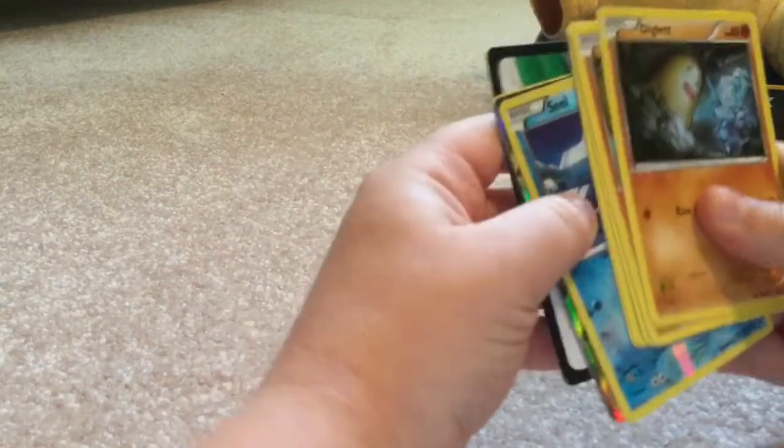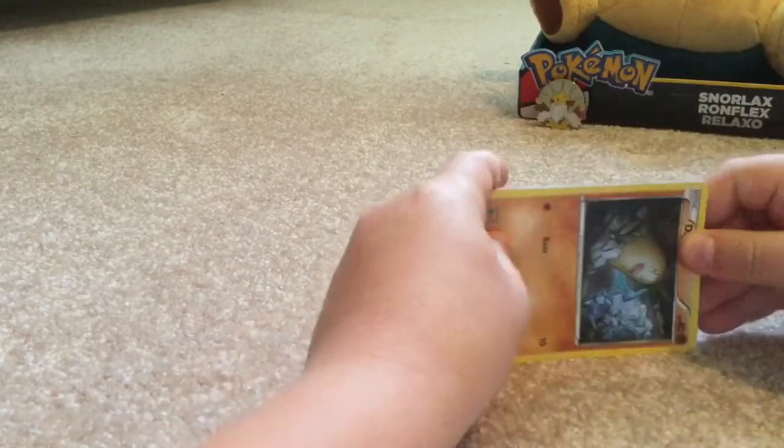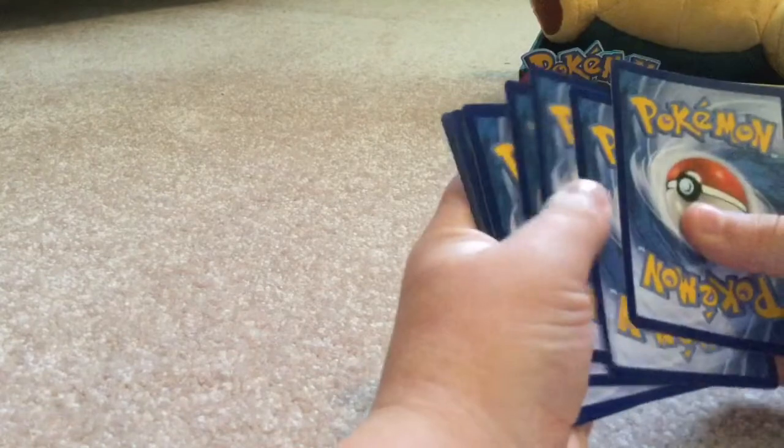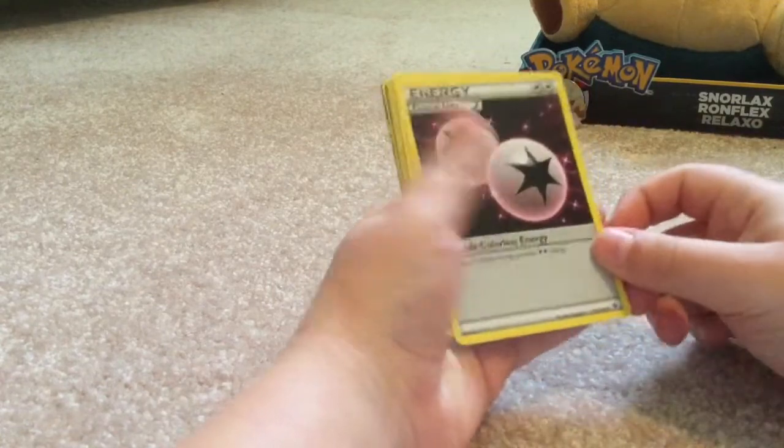Lugia Break! So if you don't know what Break cards are, they're like Pokemon cards that don't go up like that, they go like that, and the Pokemon is gold. So let me take these three and put them up front, let's get into it - double colorless energy.